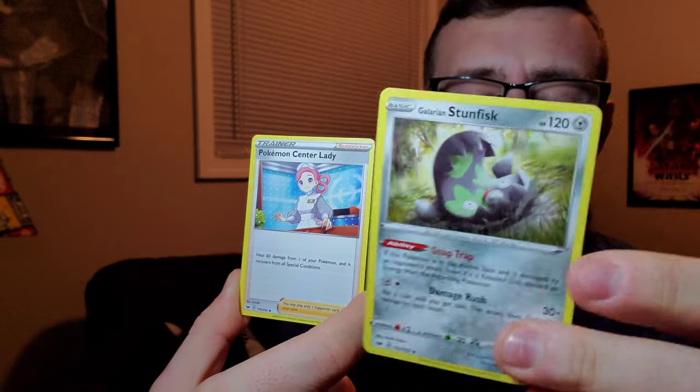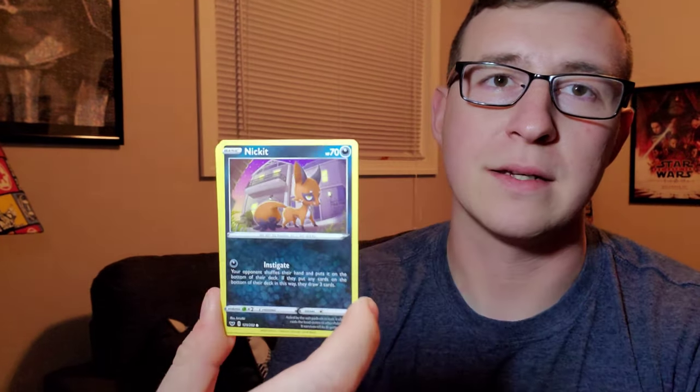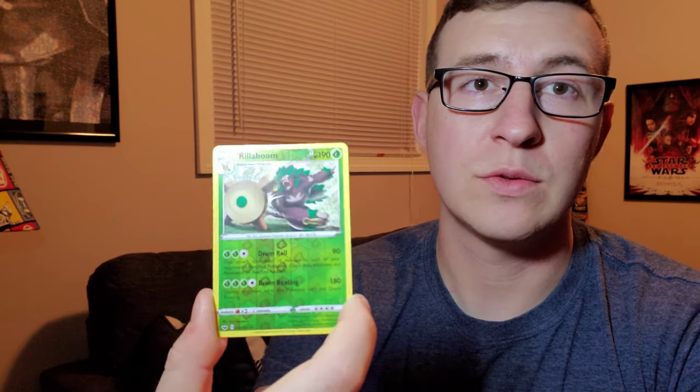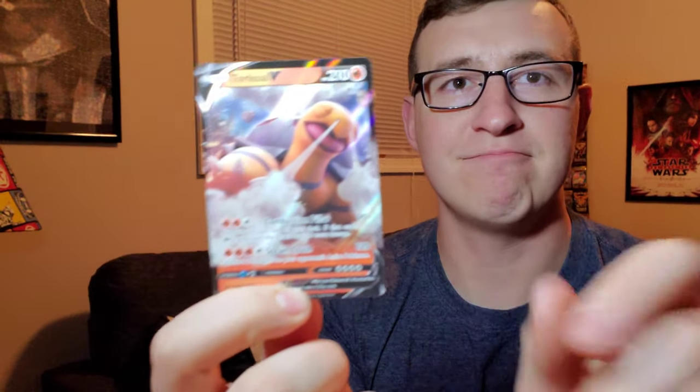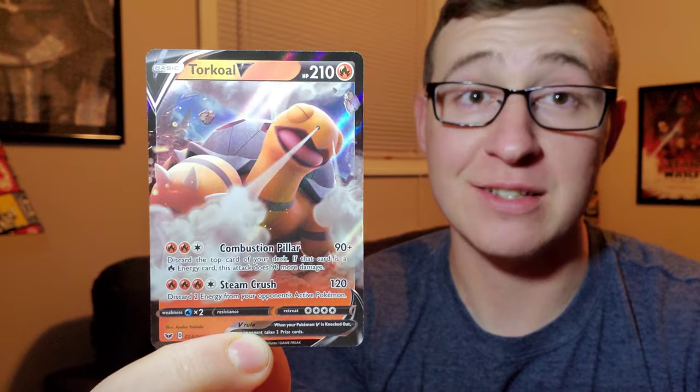First I want to beat the game and then move into leveling everybody up. We've got a Fighting Energy, a Stunfisk - Galarian Stunfisk - a Nickit, Chinchow, Diglett, Ferroseed, Goldeen reverse, a Rillaboom - really nice reverse rare Rillaboom right there - and we got a Torquil V right there. That's a nice card actually. Beautiful.